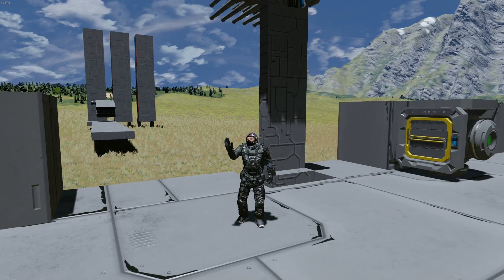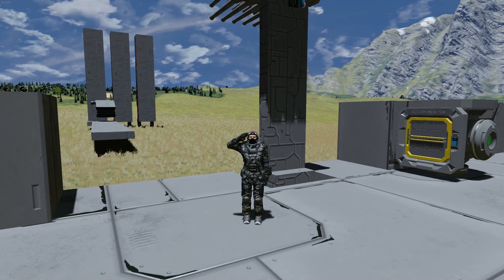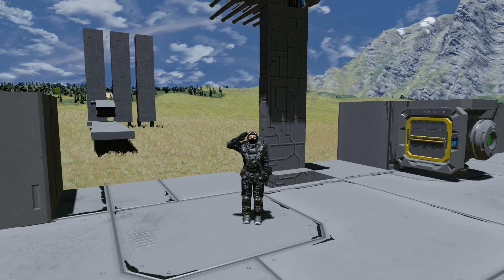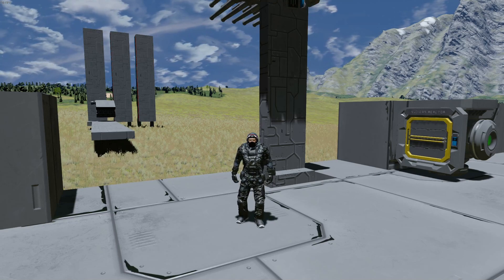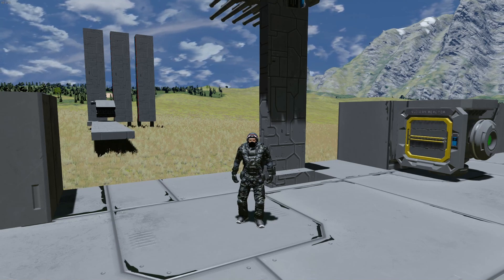Hello and welcome to another Space Engineers video. In this video, let's talk about ricochet. It's now actually a feature instead of just a physics bug of sorts. Keen added a few new variables for missile type weapons which allows them to ricochet off properly angled surfaces, and not just slide off like on Warfare 2.